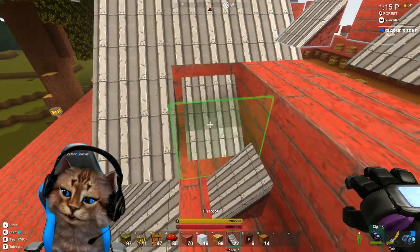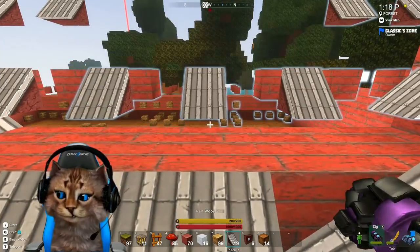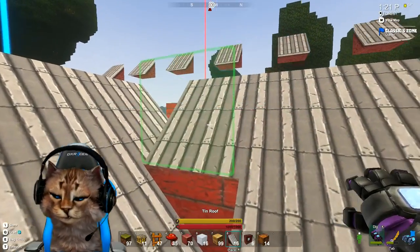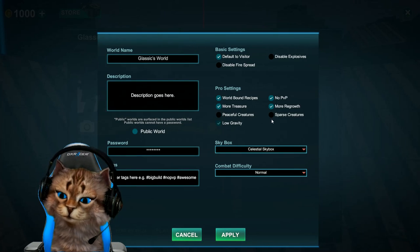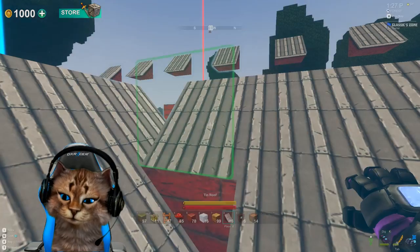I'm almost wondering if I should just set it to lower gravity when I do builds like this — I haven't tried that yet, maybe it'll be easier. You know what, let's try that right now, that might be fun. Edit world — low gravity — apply.